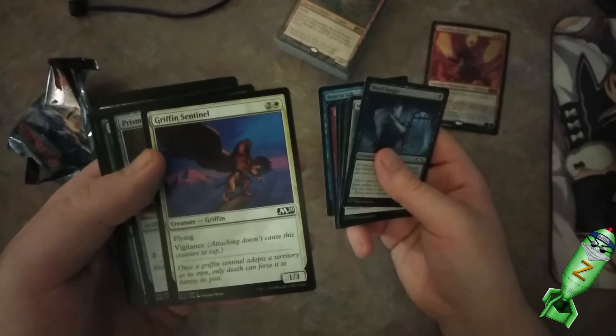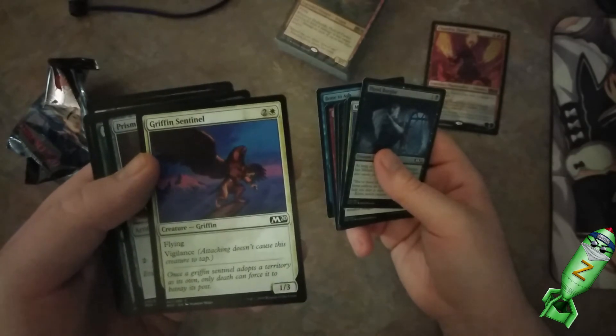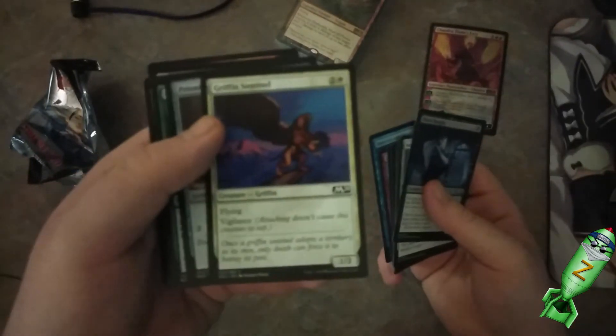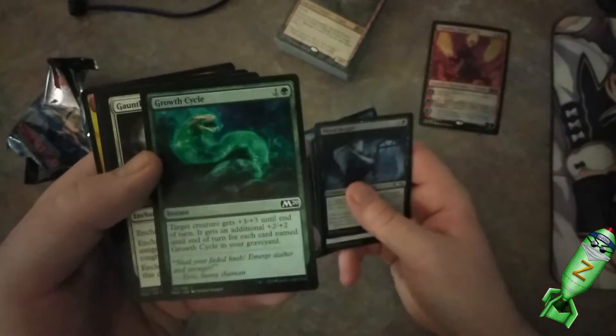Attacking doesn't cause the creature to tap. I mean it's only a one attack, but that's pretty good right there — it doesn't tap when you attack, which means you can block the next turn. Wow, that just taps for any good color. That's pretty good.